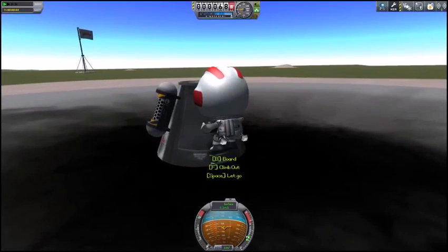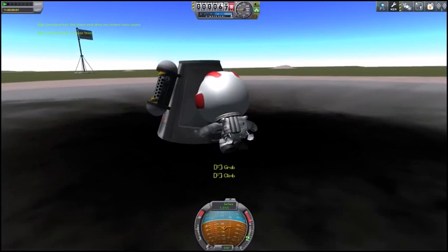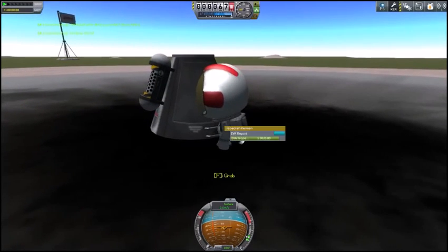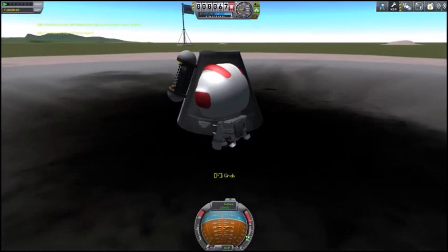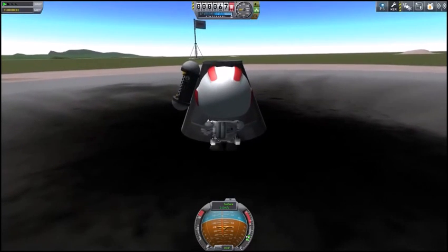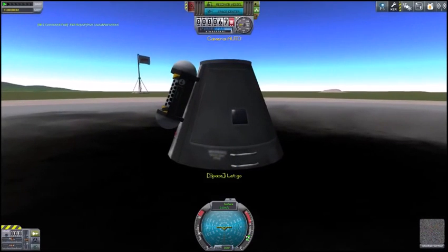We're actually going to want to take a second EVA report on the ground — he currently counts as flying due to hovering on the ladder. So you'll store experiments by right-clicking on the capsule and choosing 'store experiments,' then step down off the capsule. He can then do an EVA report actually on the surface. Save that as well, re-board the capsule, and recover the vessel.